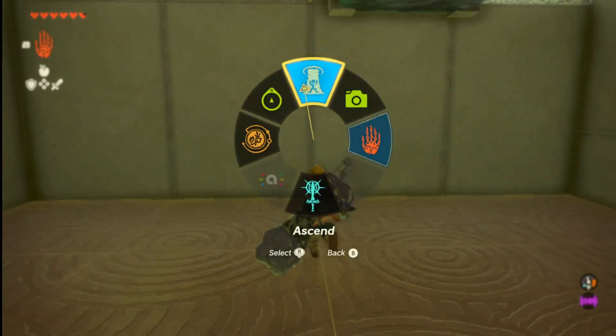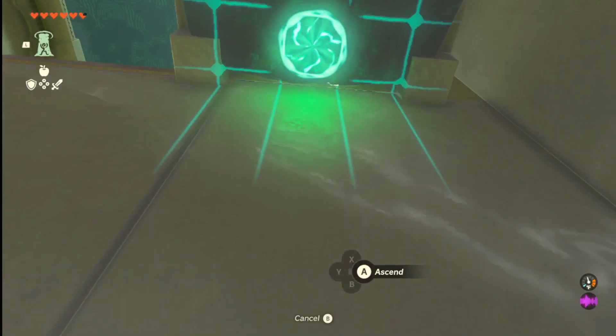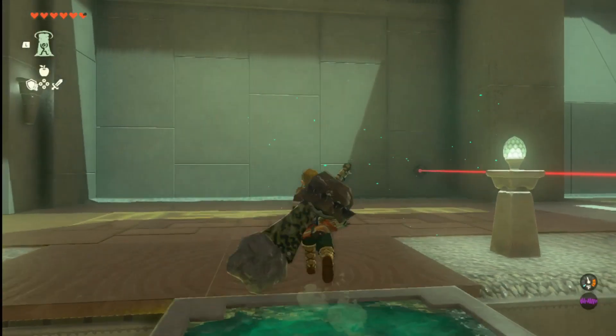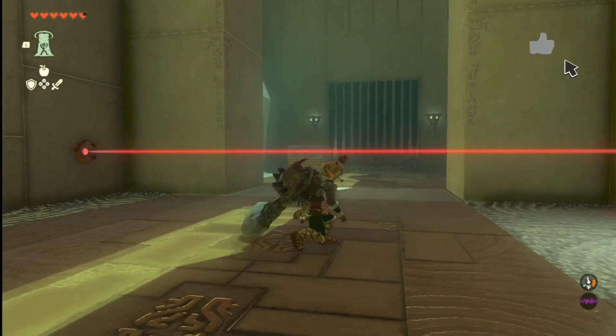We're going to get in here. We're going to want to use our ascend ability to go up through this platform. Now once you're up here, we're going to want to duck under here.